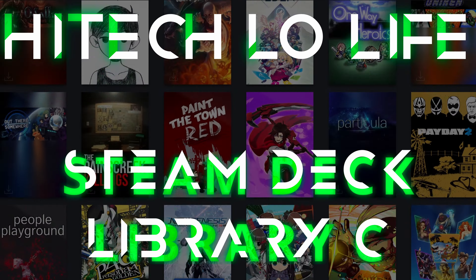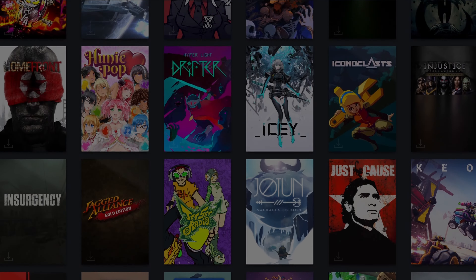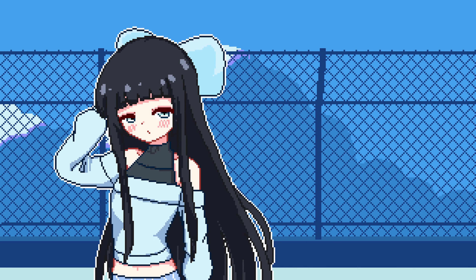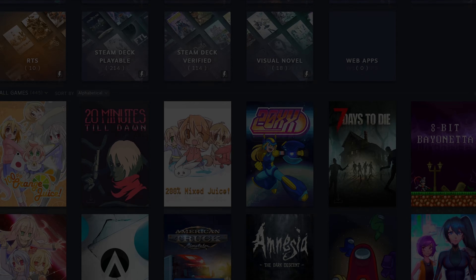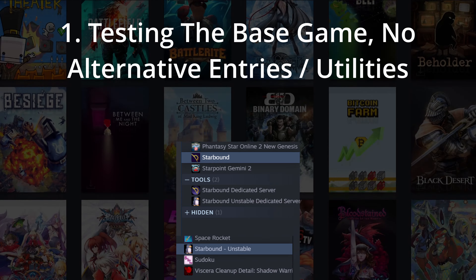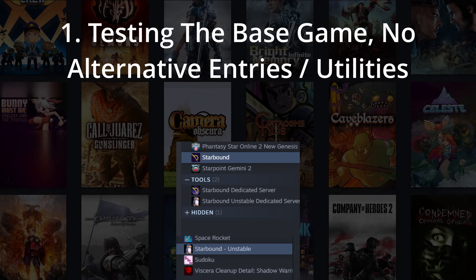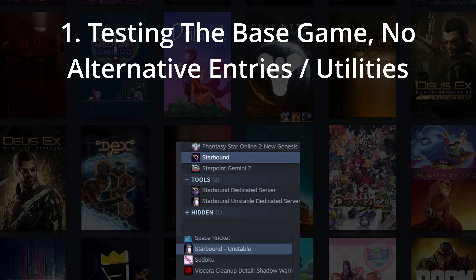Especially if every subsequent letter needs their own part. So this is how things are. Firstly, we'll be testing just the base game — no alternative entries or utilities.